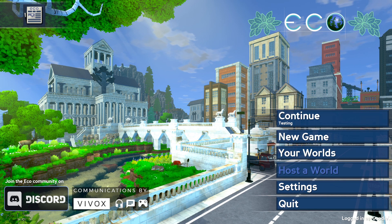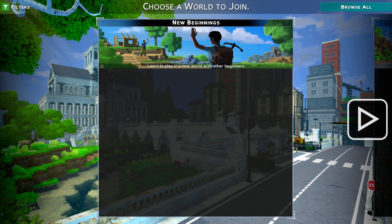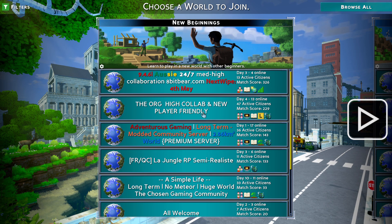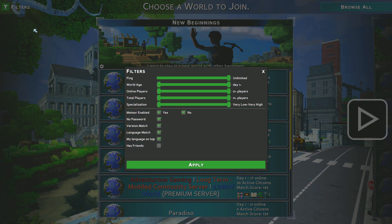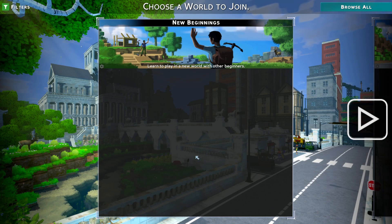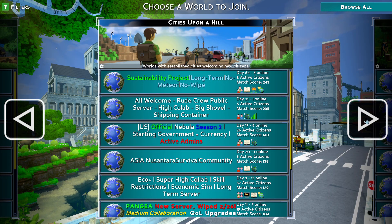So I'm going to run you through some basic stuff. If you want to try out a new game, this will bring up all your games at a local level and you can change your filters up here — find a server, change how old the world is, meteor yes or no, all that sort of stuff. Pretty straightforward.